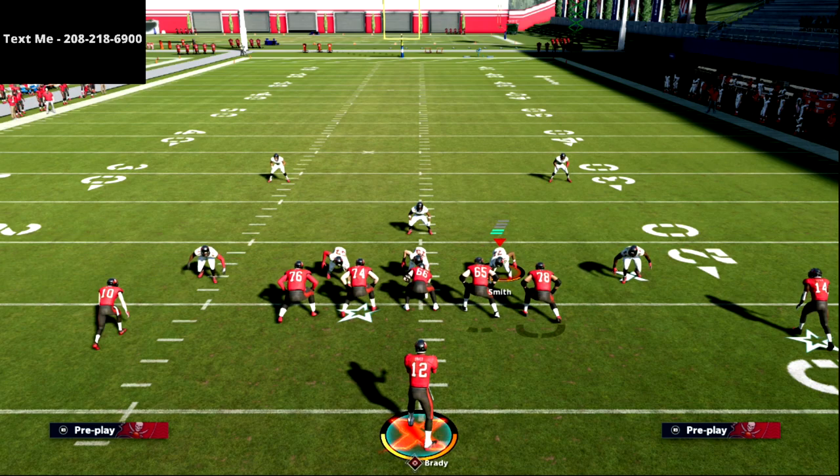Thanks for watching — hope you enjoyed the video. If you want the full five wide receiver trips scheme, I'll be releasing it as a text message membership video later this week. Just text the word 'Madden' to 208-218-6900. Every single week I release free offenses and defensive schemes to my text message members — it's completely free and always will be. We've got a lot of great content coming for Madden 22, so sign up and we'll talk to you there.